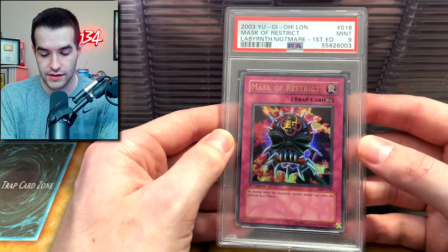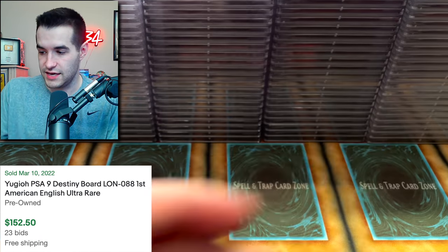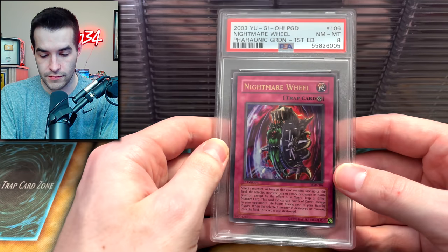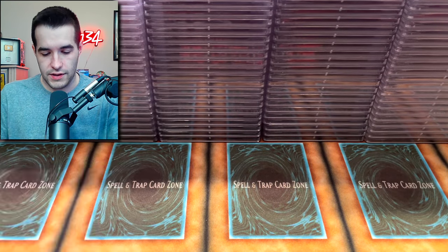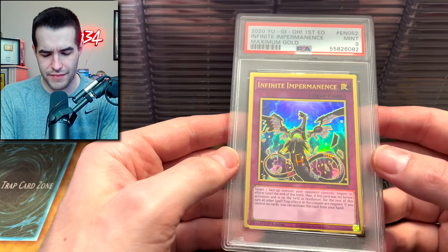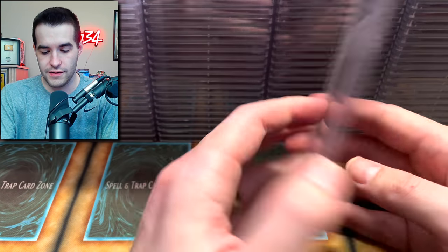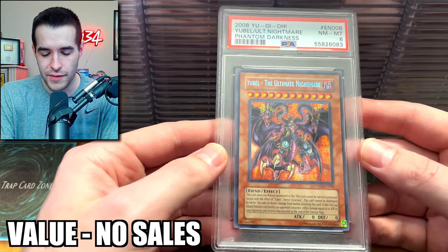Mask of Restrict. Destiny Board. A Nightmare Wheel — 8. Maximum Gold Infinite Impermanence — Maximum Gold came out this long ago? Wow, that's crazy. A Number 9. You Bell the Ultimate Nightmare — that's a sick card, unfortunately just an 8.